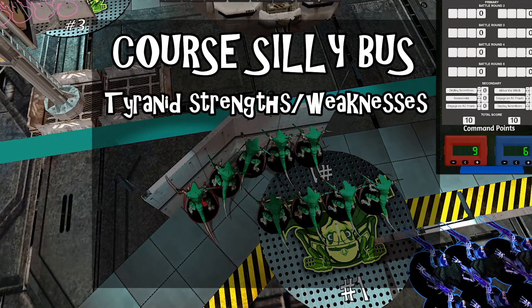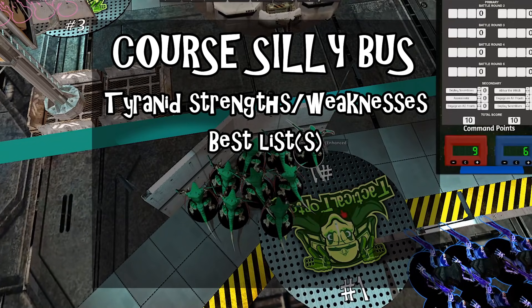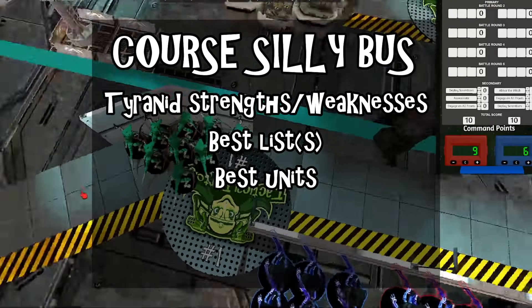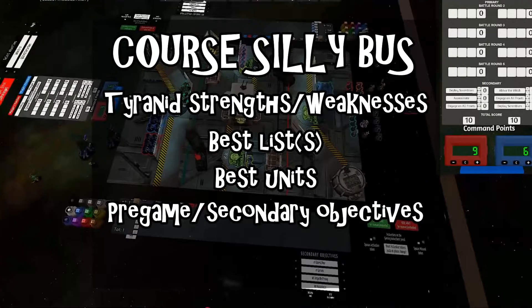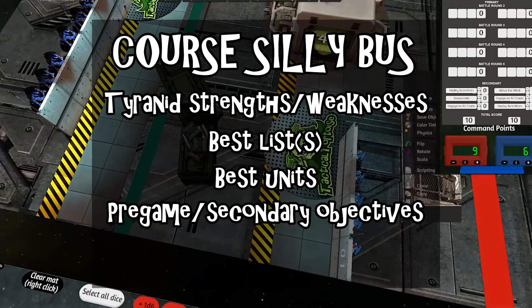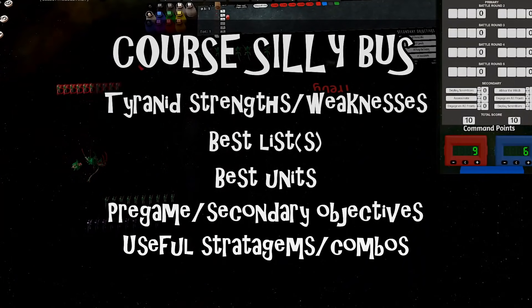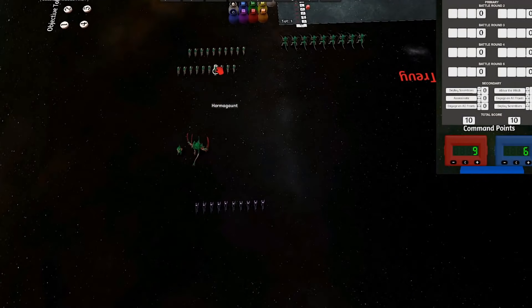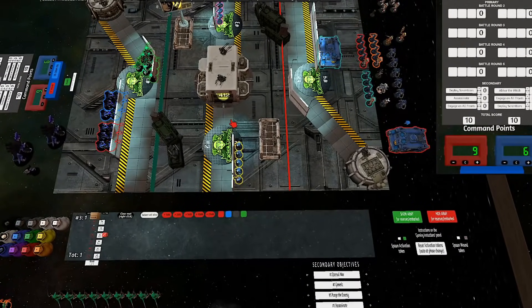Today I'll be covering the strengths and weaknesses of the Tyranid faction in 9th edition 40k, the most well-rounded list appropriate for the 9th edition meta including the best units and tactics, a summary of other good archetypes, and the faction's most useful combos of stratagems and abilities. I'm coming at this from the perspective of 2,000 point competitive games in the GT 2020 format, and I'll be talking largely about pure Tyranids.